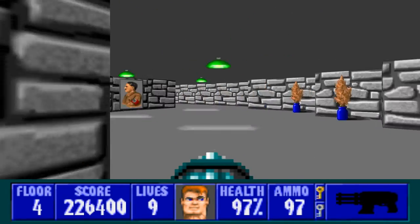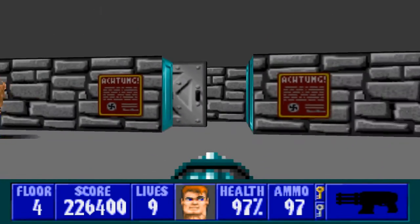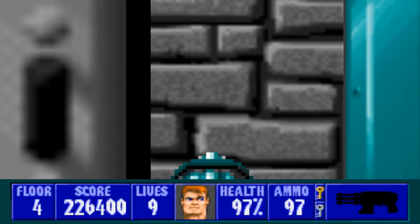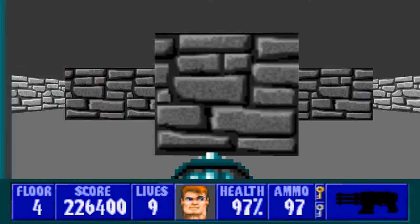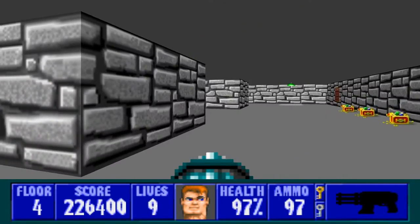"Ah-dung!" — which is apparently what the guards say, though you can't even understand them. Anyway, this right here, we open up this door but we just get a big ol' gray wall. So what do we do? We push it out of the way, of course. We're B.J. Blazkowicz — we don't let walls get in our way.